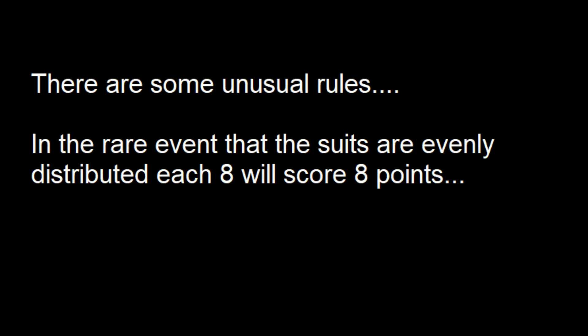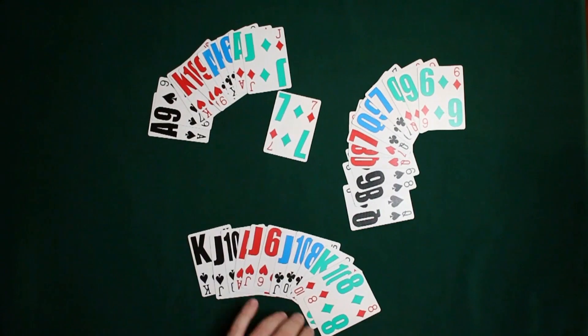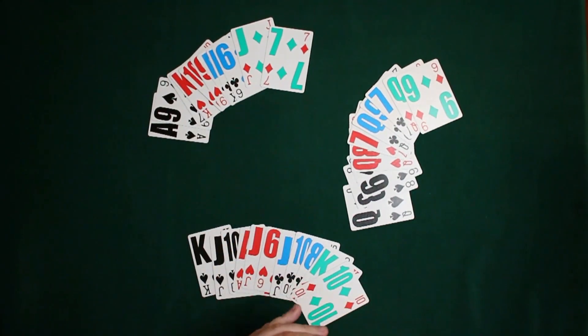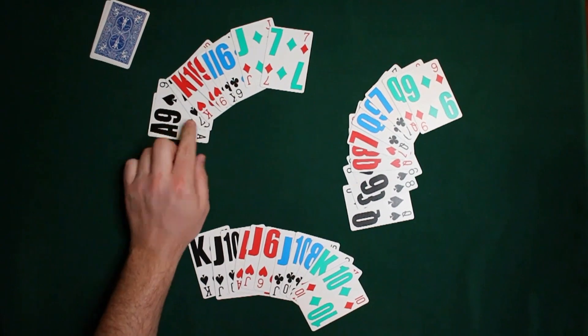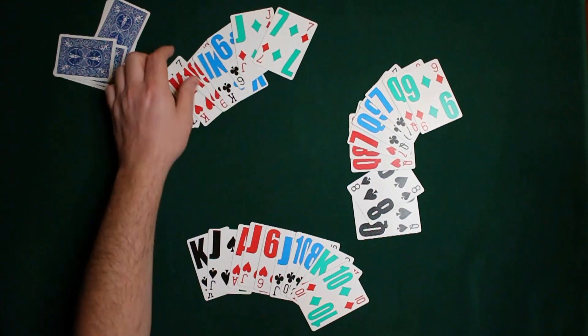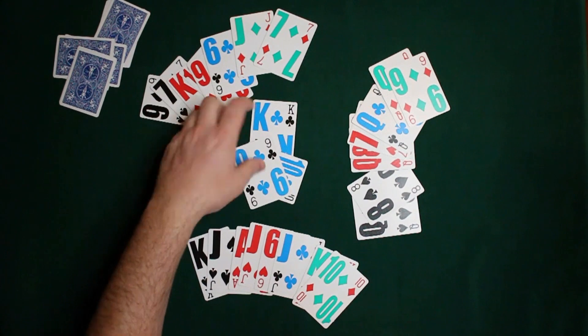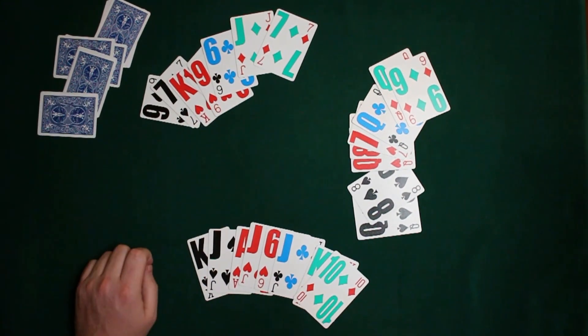There is an unusual rule for a rare event: if the suits are evenly distributed — meaning in a 12-card deck all players have three of each suit — you're essentially playing no-trump. In that case, eights become a scored card: if captured, they score 8 points each. The same ranking structure applies since no trump suit will be established that round.